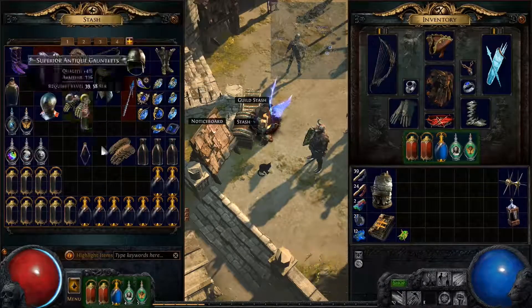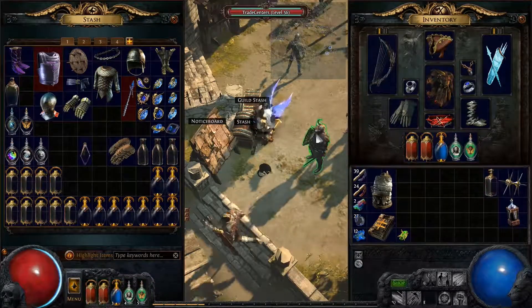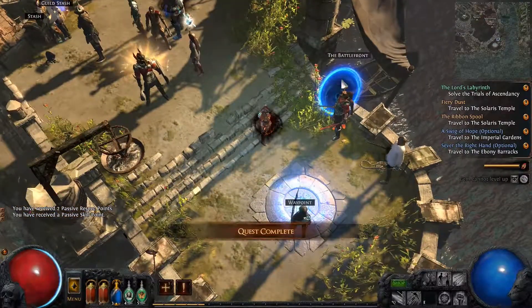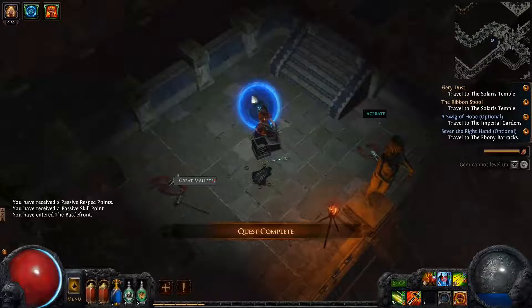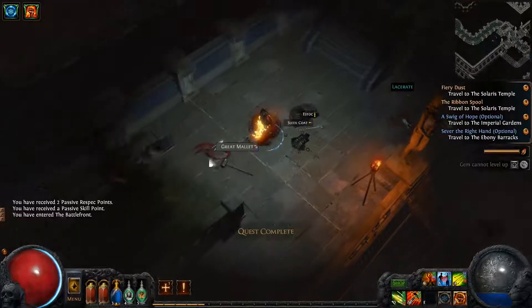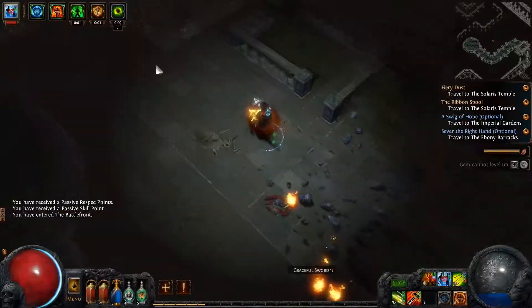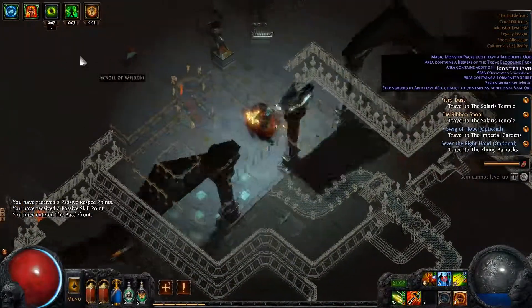The inventory's back to being a mess. We were supposed to sell that flask. Enough inventory shenanigans — let's head back to the battlefront here and grab this chromatic orb and just get a move on. Wipe those guys out. We're rolling.